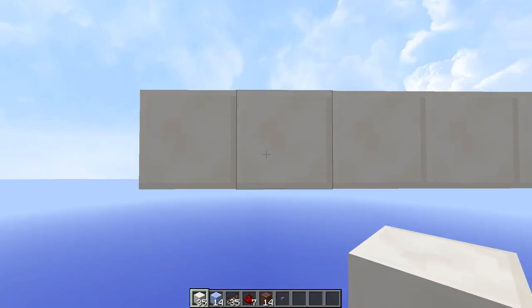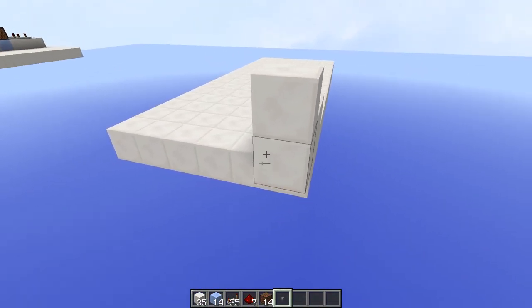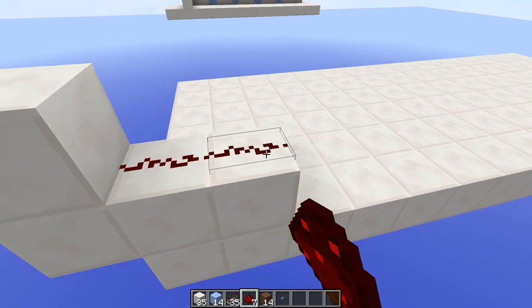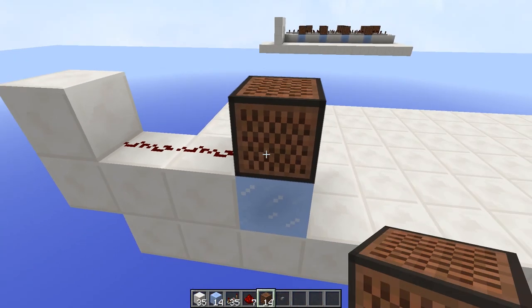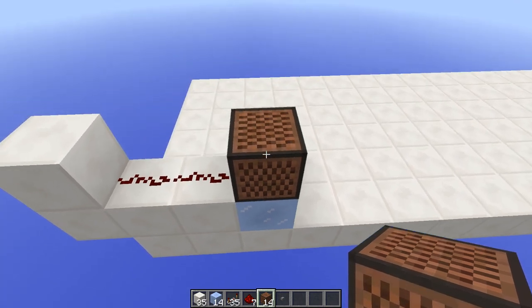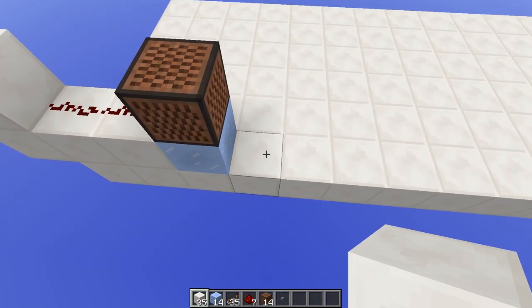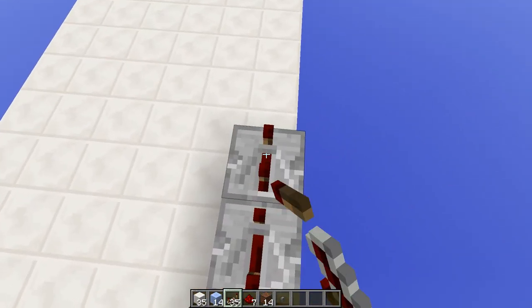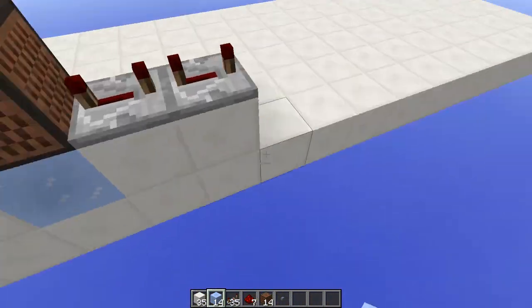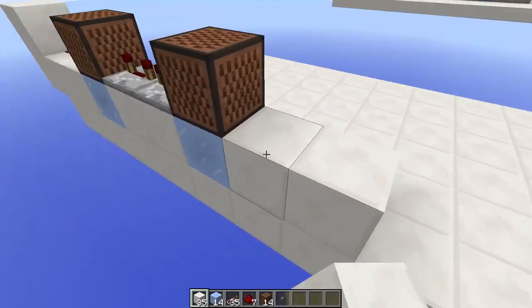First we're gonna start out with the input here. We're gonna go one, two, and go up one like that. The input is there — redstone, redstone — and then we do packed ice, note block. We're gonna set the notes at the end; that makes it easier to understand what's happening. We're gonna set up the timing first. So first we're gonna do one, two like this, and a repeater set to four ticks, just like that, and then another ice block and another note block.